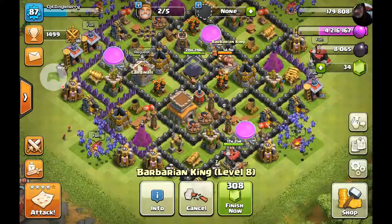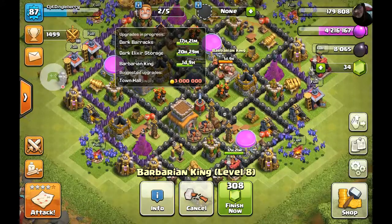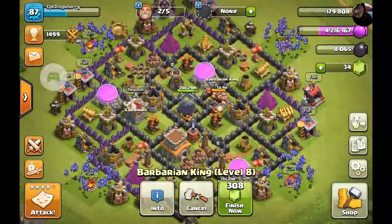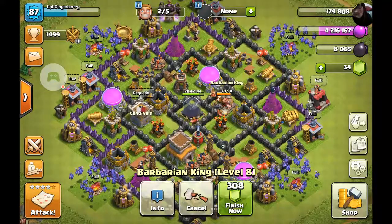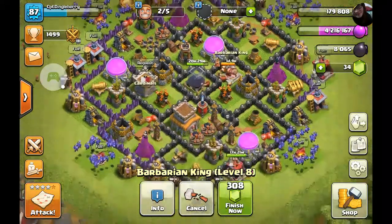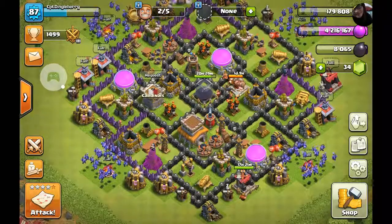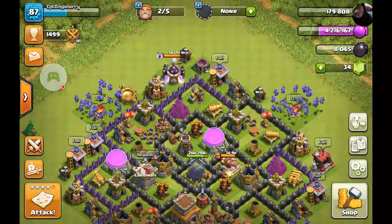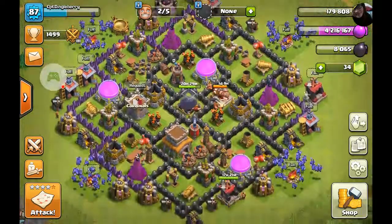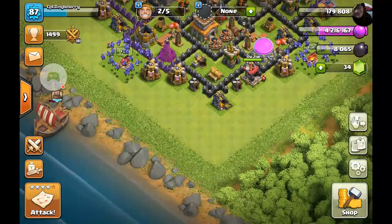So I might be stuck, but I will be going up to the next Town Hall. I also have the King — my King's going up to level 9 right now, and it'll be done in a day and 9 hours. I'll be finishing my King to level 10, which is the max for Town Hall 8. And then once I finish all these walls — the black ones — I don't think that's going to take 9 days. So I'll probably just go up to Town Hall 9 and let the PEKKA finish.